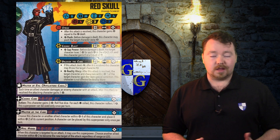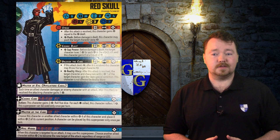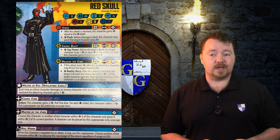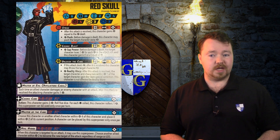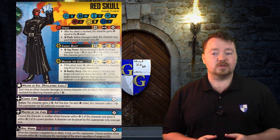He has a strike, like many other characters do, that is range 2, strength 5, and has a power cost of 0. It also has the ability that after this attack is resolved, the character gains power equal to the damage dealt, and on a wild it gains push. Before damage is dealt, this character may push the target character away short.